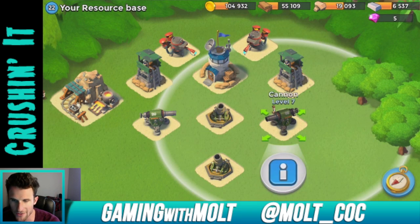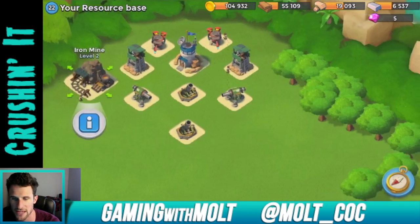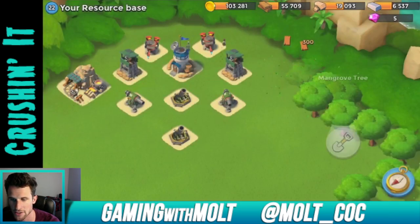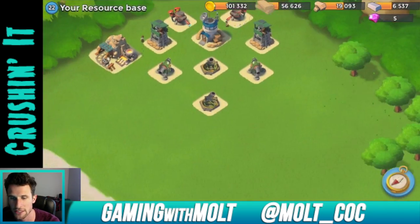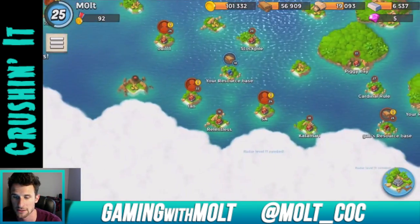We have these two cannons at level 7 and two mortars centered. We're going to remove some of these obstacles and get a bunch of wood — see what we can do, clear it all out, save some for later too. Having this outpost gets me iron, which is so freaking awesome. Let's get ourselves some diamonds.